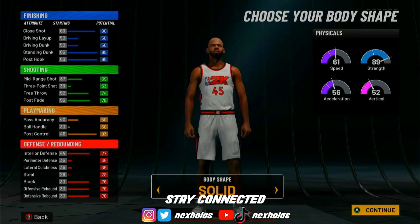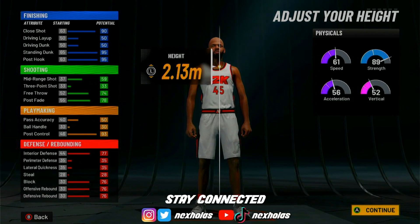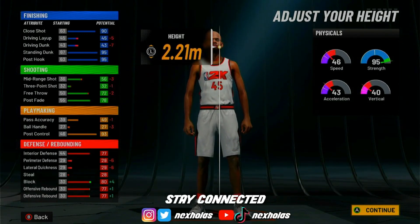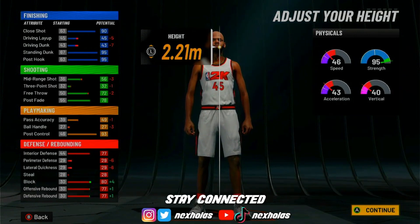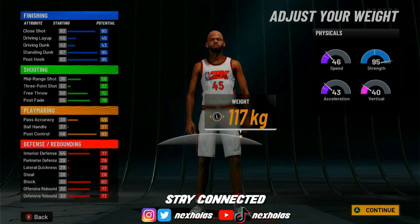For the build type, if you don't want to get into a lot of contact with the people you're going up against, pick slight. You want to put him at max height to get 46 speed, 95 strength, and 43 acceleration. You don't really want to touch the weight — leave it where it's at.